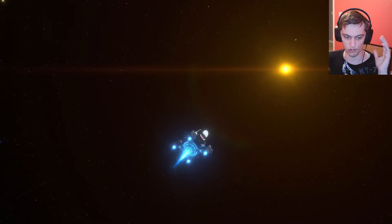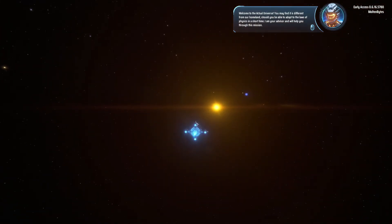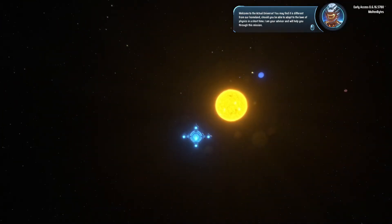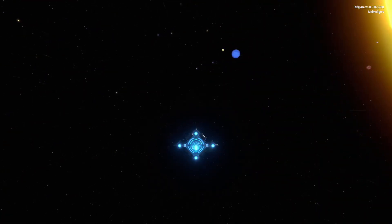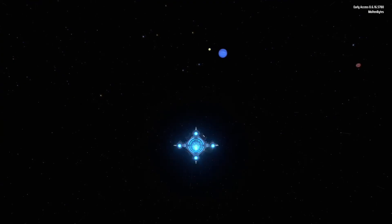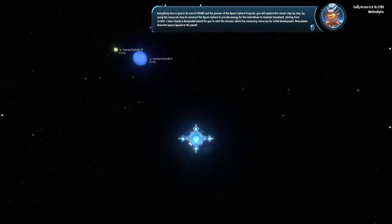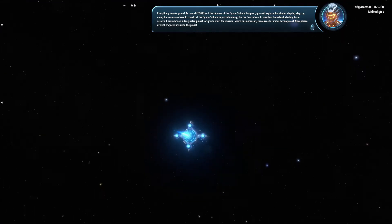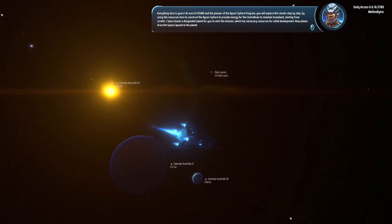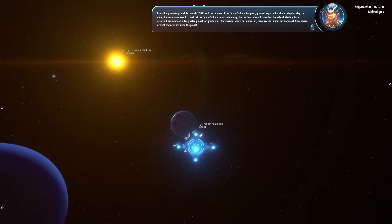I love this intro sequence, so I'm just going to shut up for a second and let you guys take this in. Welcome to the actual universe. You may find it's different from our homeland. Should you be able to adapt to the laws of physics in a short time? I am your advisor, and will help you through this mission. Everything here is yours. As one of Cosmo and the pioneer of the Dyson Sphere Program, you will explore this cluster step by step, using the resources here to construct the Dyson Sphere to provide energy for the center brain to maintain homeland, starting from scratch. I have chosen a designated planet for you to start the mission, which has necessary resources for initial development. Now please drive the space capsule to the planet.